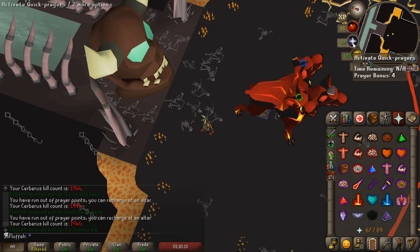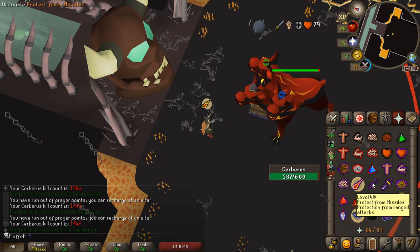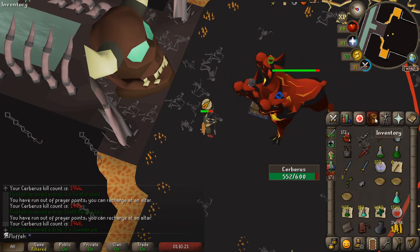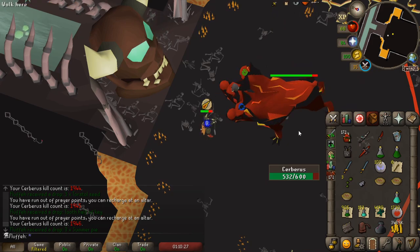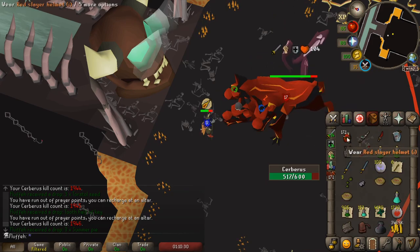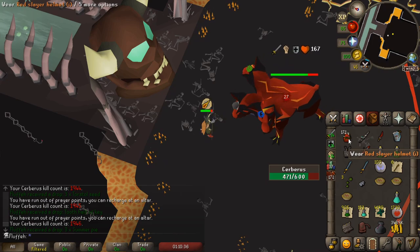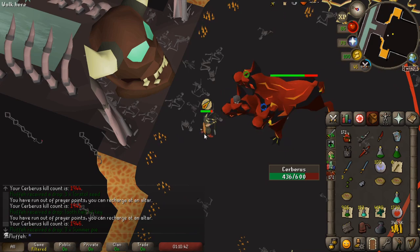Welcome to my Cerberus guide. I'm going to be showing you how to consistently skip the first round of souls. The goal is to keep her above 400 HP for the first 30 seconds. The way we accomplish this is by using a slow hitting weapon with not-so-great DPS. A great option for this is Guthans because you're not wearing your Slayer Helm, and it's a nice slow weapon that you can count the hits on easily. Let's go ahead and start this kill.